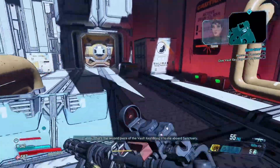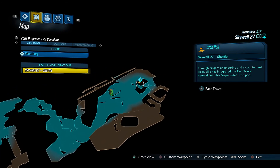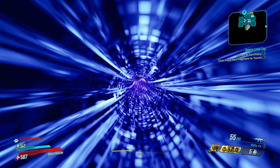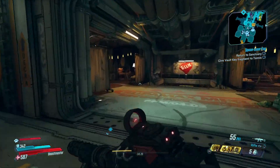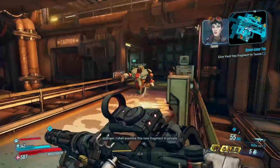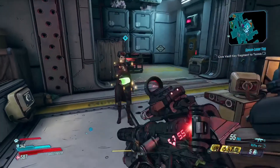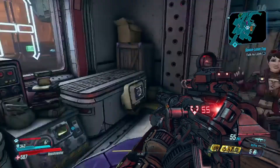Return to Sanctuary, give the Vault Key Fragment to Tannis. Let's fast travel back. Alright, that's that — Skywell 27 is done, Space Laser Tag. Let's talk to Tannis real quick, deliver the Vault Key and complete the mission. I really do like that these main story missions are quite long — about an hour long — so that's why I keep splitting each mission into two parts.